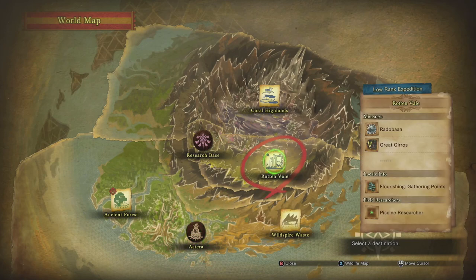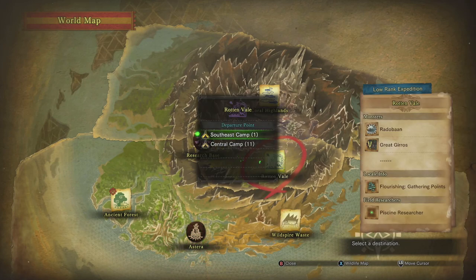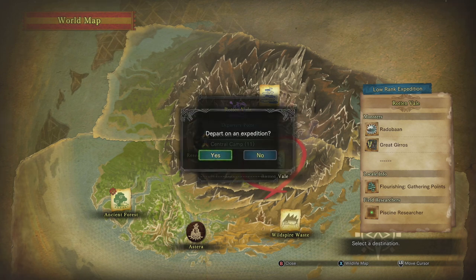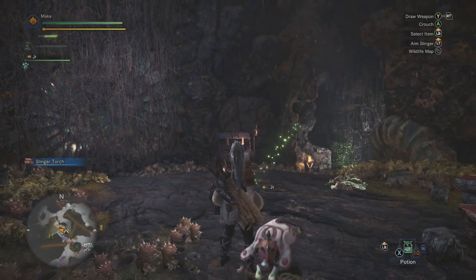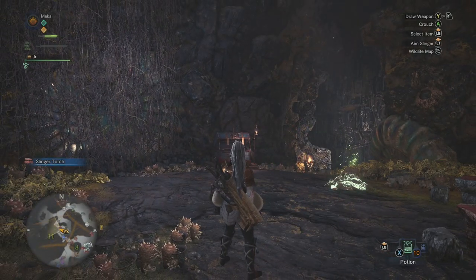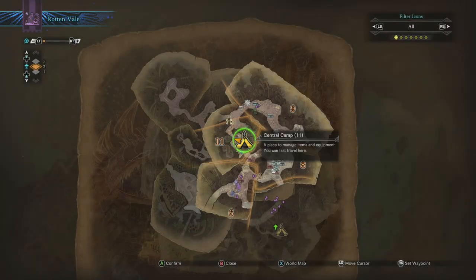In order to grab this you'll need to be at the point in the game where you've unlocked five-star assignments. Then you'll want to depart on an expedition to the Rotten Vale and spawn at the central camp in area 11.